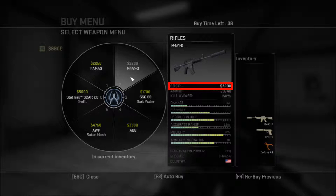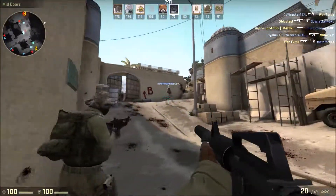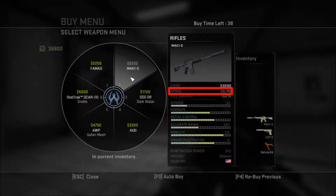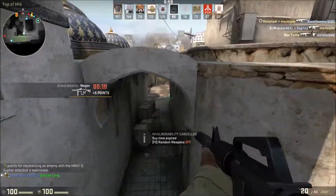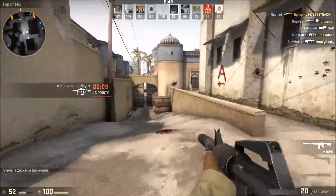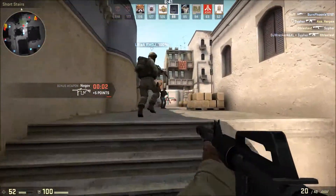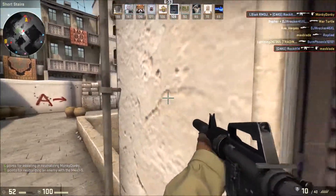The cost of the M4A1-S is $3,200. The M4A4 is around $3,700, so the price is lower — I'll explain why throughout this video. The ammo is 20 bullets in the mag and 40 extra, which is a drastic difference compared to other assault rifles. It's really low, and the issue is that if you're not a great shot you'll fire about 18 shots per kill, meaning you'll only get around four or five kills before running out.